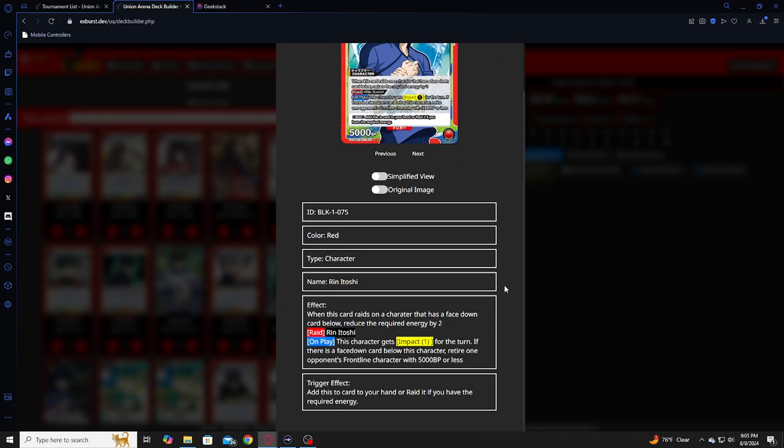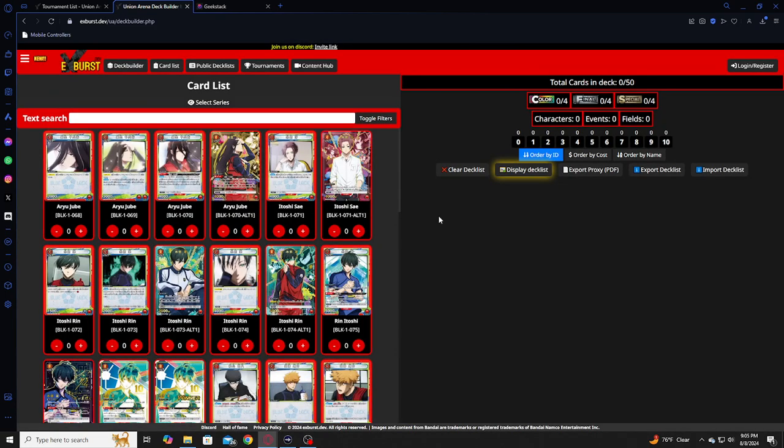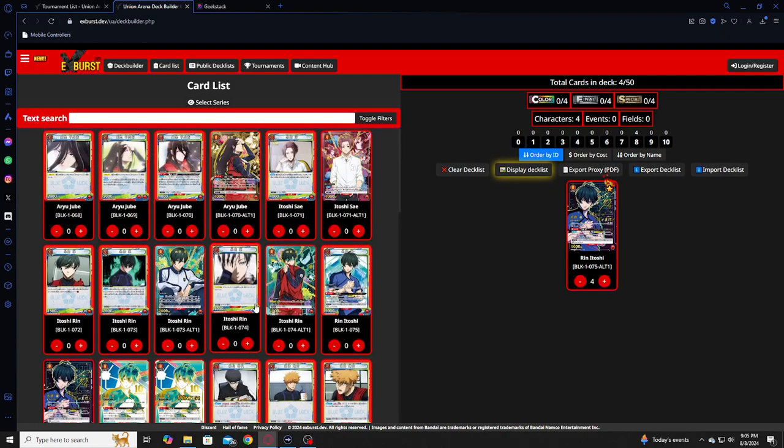Rin is two less to play a raid onto, so instead of being an eight, he's a six — really good. It's basically just passing the ball back and forth with card effects. On play, he gets impact for the turn, and if there's a phasedown card underneath this character, you can retire something. So he's a removal card too. Absolutely great card to be playing in the deck. Running four of those, of course.